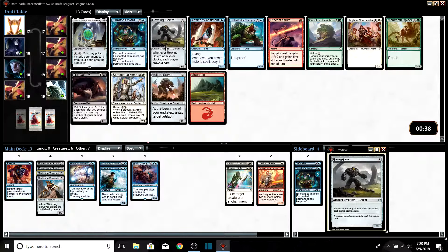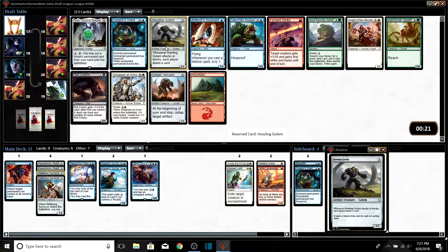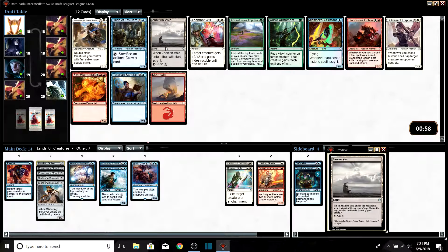Howling Golem — this is a turn-three artifact creature that could help us get into Zahid, and also helps us draw into answers we need. It does help our opponent draw too, which kind of sucks. Cold Water Snapper is good — playing against that card just sucks for your opponent. We have a ton of artifacts. Someone passes us a Trap Queen — Sage of Latin could also be good, and The Void could be good.